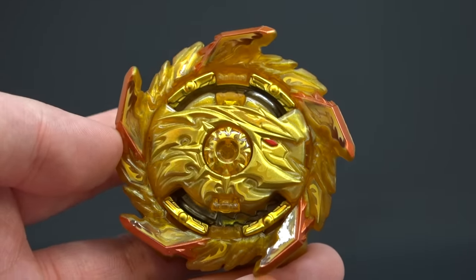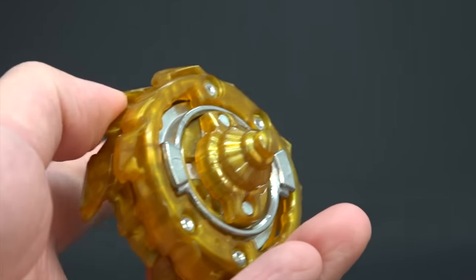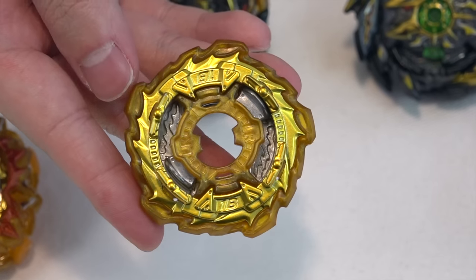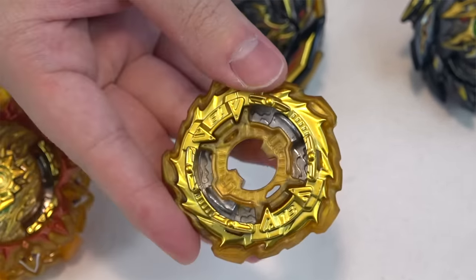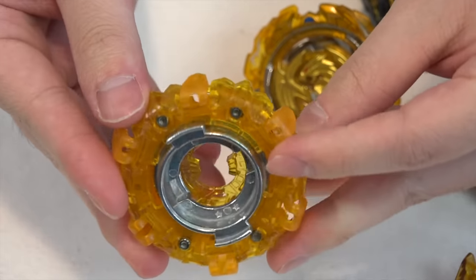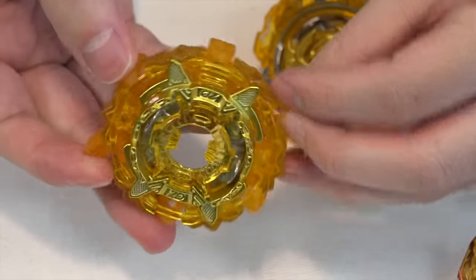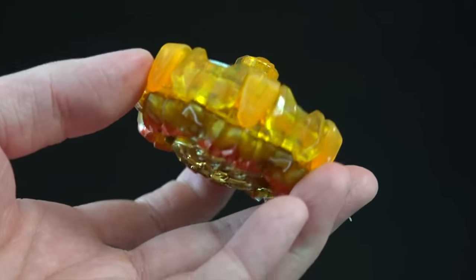This version of King Helios is apparently called the Fire Gold version with Survive 1B, and it looks pretty darn good — especially the gold chassis. All the gold parts really make it stand out. Third bay is Variant Lucifer, which comes with the 2D gold chassis — it's pretty cool — and it comes with the Orbit driver. This is also the Fire Gold version.